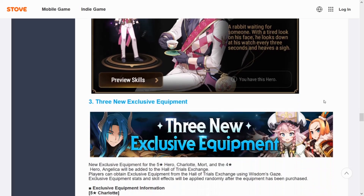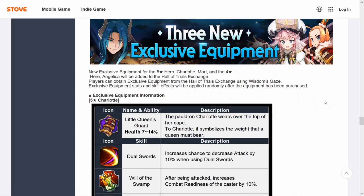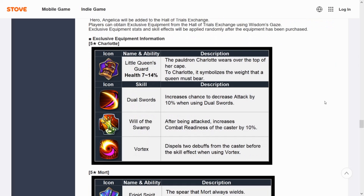Hopefully they release the rest of the skins in that Tea Time and Fairy Tale Tenebra bunch. Moving on to exclusive equipment — we're getting three new ones. The first is Fire Forehead Charlotte, which I'm most excited about. She's getting up to 14% health, which is really nice. Her dual swords S1 increases chance to decrease attack by 10%, and the passive increases combat readiness after being attacked.